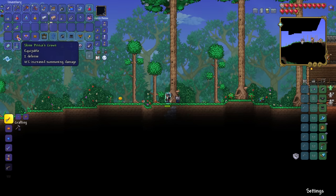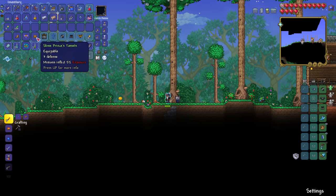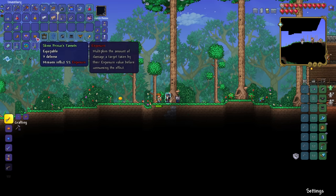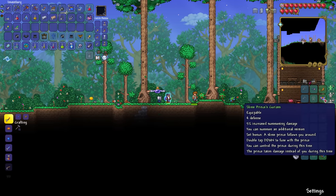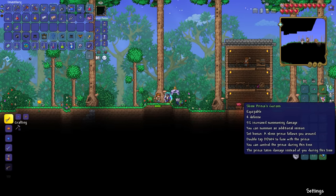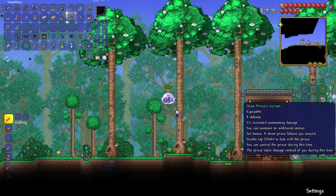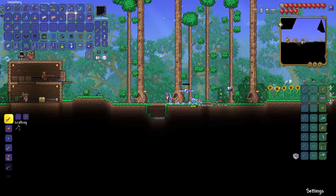So we have the head piece which gives two defense and 10% increased summoning damage. We have the chest piece which gives four defense and 5% increased summoning damage, and you can summon an additional minion. And the leggings which gives three defense, and minions inflict 5% exposure - multiplies the amount of damage a target takes by the exposure value before consuming the effect. We have 19 defense - same as ninja set. Set bonus: a slime prince follows you around. Double tap down to fuse with the prince - you can control the prince during this time, and the prince takes damage instead of you. Oh, that's ace!